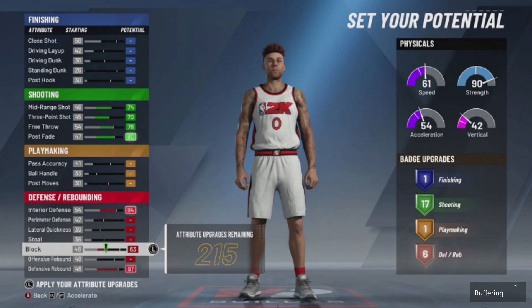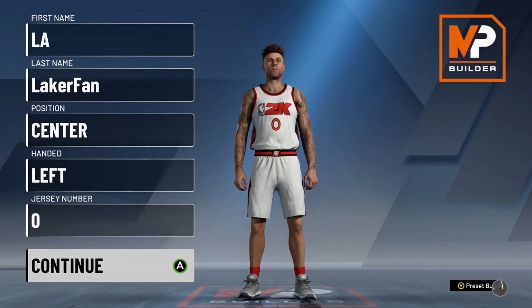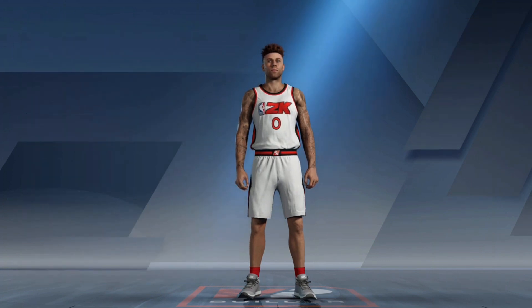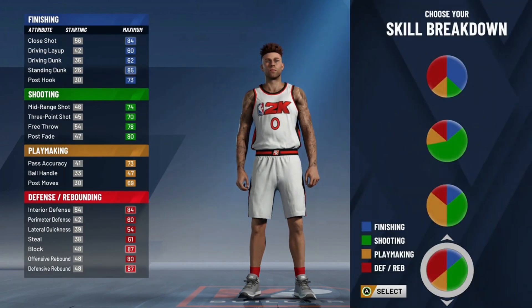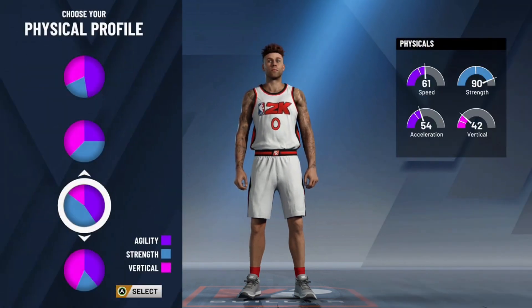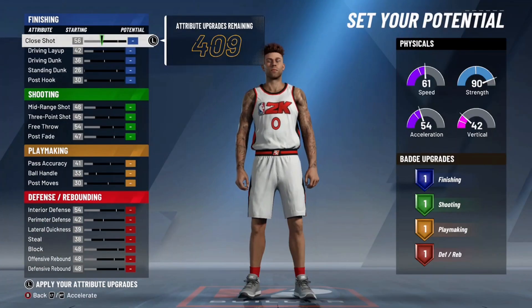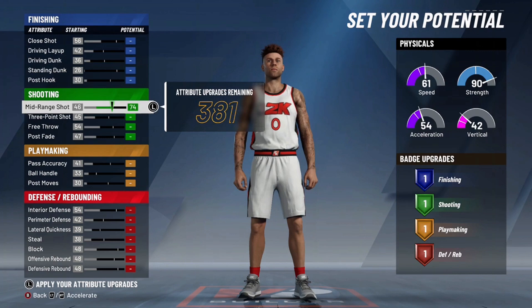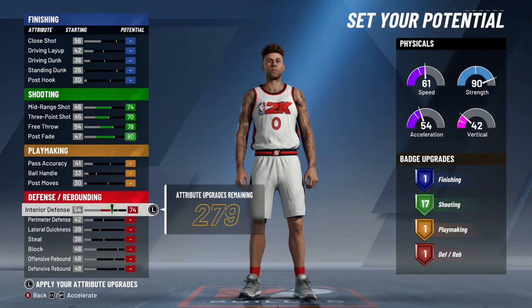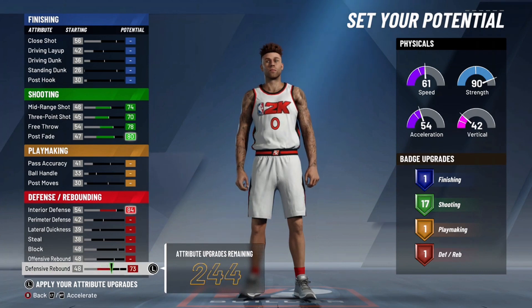Moving along to number three, we have the tall rim sharp. I believe this build at 6'9" or even 6'10" is really good — maybe even 6'11" you can get away with. I just don't understand why anybody would ever make this build 7' or taller. As anything with a defender, I don't really see why you would make it 7' or taller. And on top of that, to go with the strength pie chart too — going with the strength pie chart does allow you to be somewhat of an offensive threat.